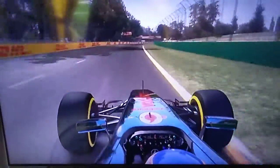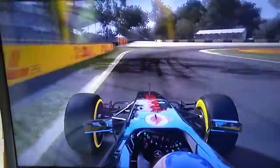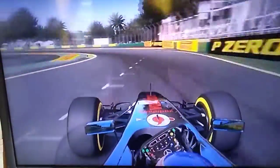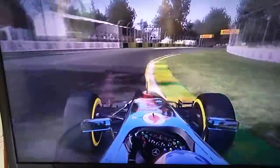Down the back straight towards turn three — a great overtaking opportunity come race day. Into this corner, third gear down into second as well for the apex, then up through the gears again, third and into fourth on the exit. Not too much exit curb there. Hold the car full throttle around turn five.